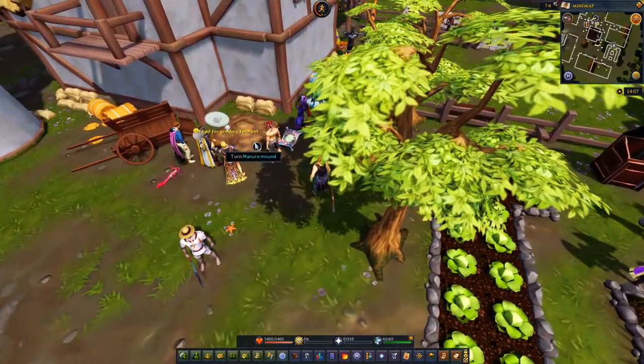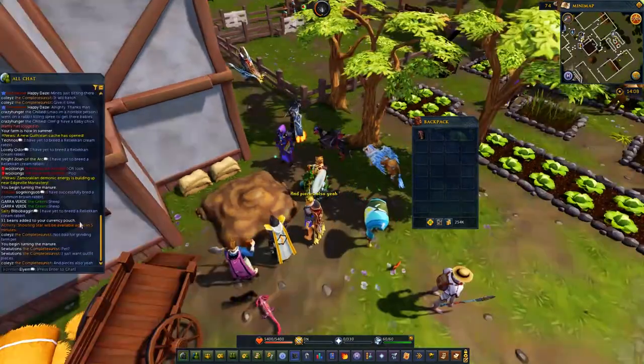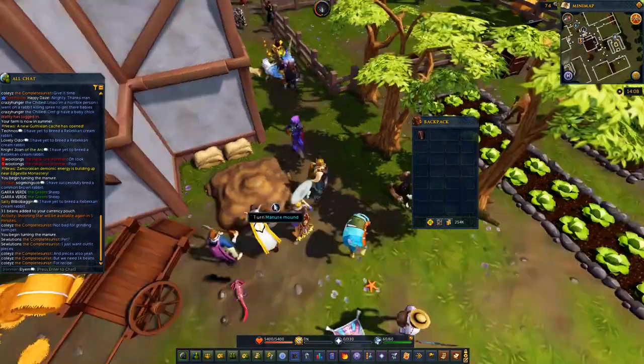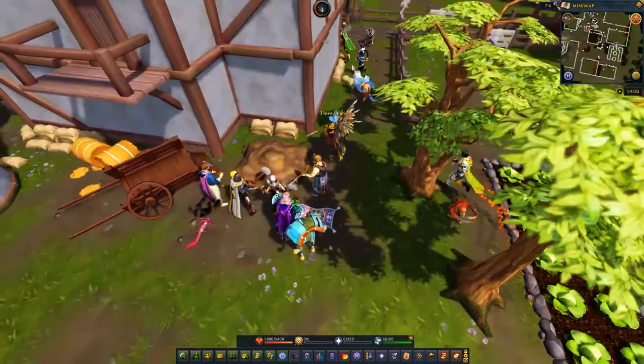What is this thing? Manure mound. I don't really know what the purpose of this is. That's not very good XP. Based on the conversations these people are having, they're pretty much doing this even though it gives very little XP — for the farming outfit or the farming pet — because you can just sit here and click on it and do some other stuff. I'm not going to be doing that in this video though. I do want the outfit, and I would like the farming pet, but we've got other stuff to explore first.